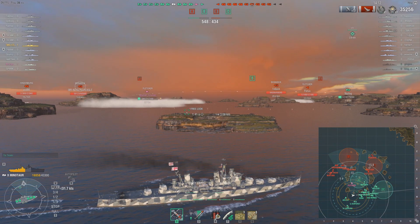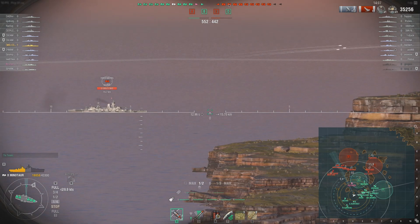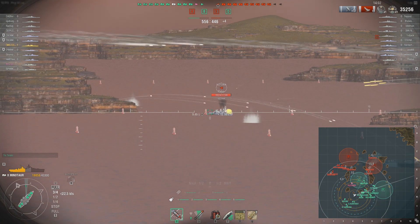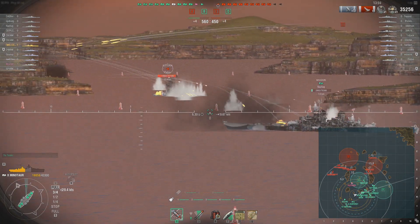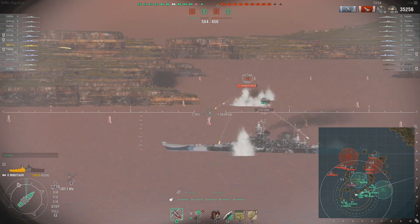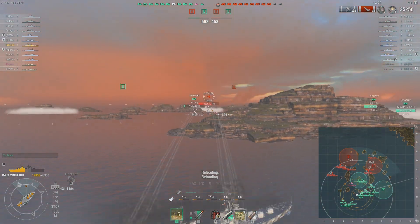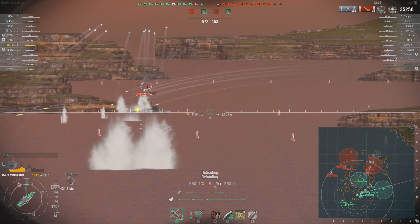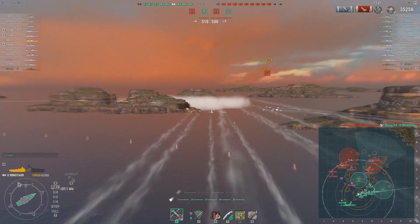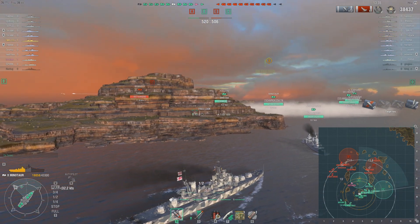A friendly Missouri decided to push forward in front of a Minotaur in smoke. I think we all know what's going to happen — I don't really care because he's going to die. I decided to fire at that Fletcher who I think reversed into the island. We're doing a little bit of damage, so yeah, he's going to have to move out of the area.